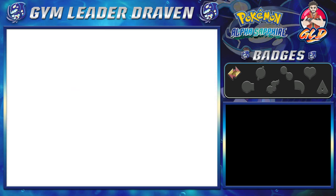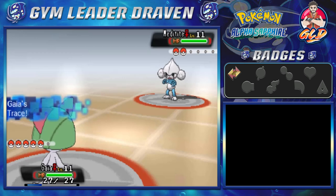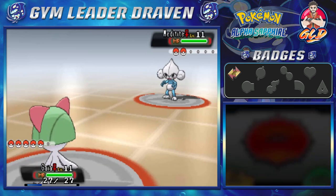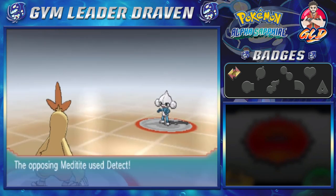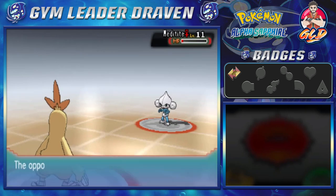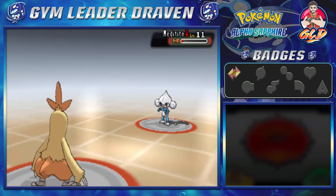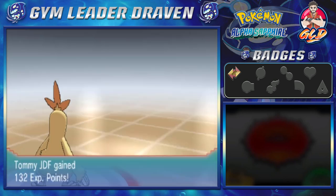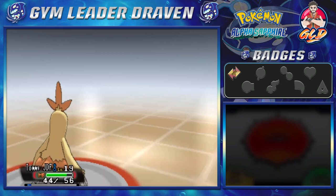Now we're taking on Tessa, who comes out with a Meditite. We need to finish this one quickly, so let's switch to Tommy JDF — it has Peck, which will help us out. Detect doesn't work against us, so Peck lands and Meditite is at low HP. Peck again finishes it off — another victory! JDF grows to level 19.